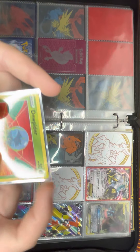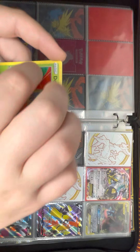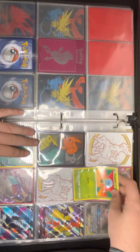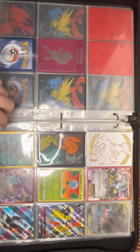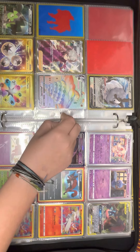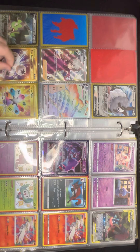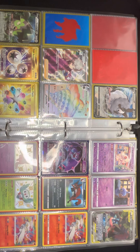Full art Tapu Koko V, full art Spectrier V, Suicune GS V, full art Houndoom V, double V, full art Bede, Laborer Cinderace V Max, Galarian Stunkfist V. Secret Triple Acceleration Energy, Secret Turbo Patch, Japanese stuff, Greninja and Zoroark alt art GX.